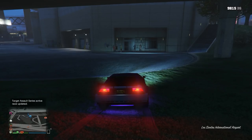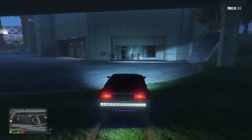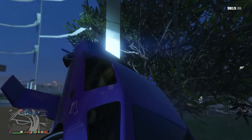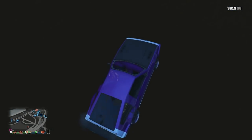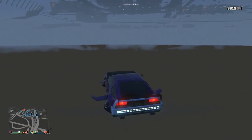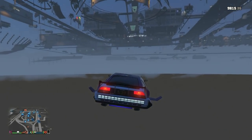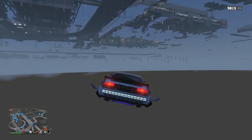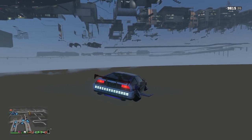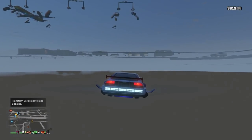Put the Deluxo into hover mode and do this wall breach in the corner. This might take a few tries — don't get discouraged, just keep trying. Even if you crash you can still make it through. Once you're in there, drop just a little bit and go in the direction of the airport. If you have a hangar at LSIA, it's easy to see. Follow the path I'm taking — you don't want to hit water or tunnels, as that could knock you out or destroy the car. We're following the roundabout road at the airport and heading to a specific location to access the nightclub interior.